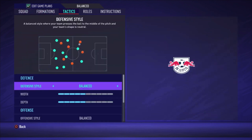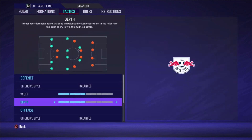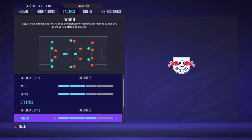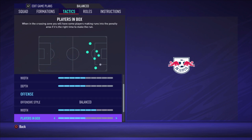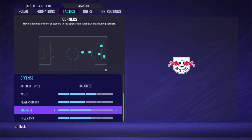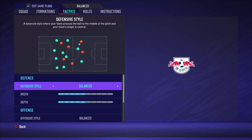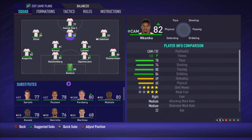For tactics I chose balanced — width of five bars and depth of five bars. Offensive style also balanced with a width of seven bars, plays in the box five bars, corners and free kicks both three bars. It's all pretty balanced, and I'll explain why.